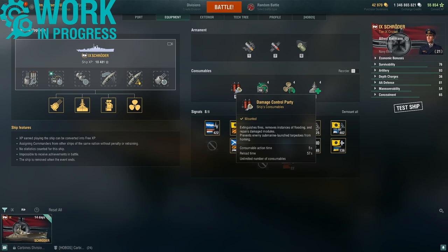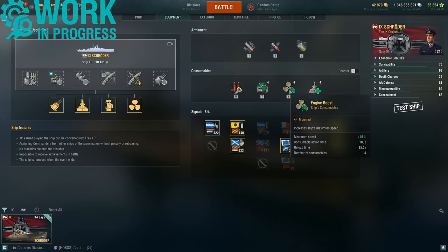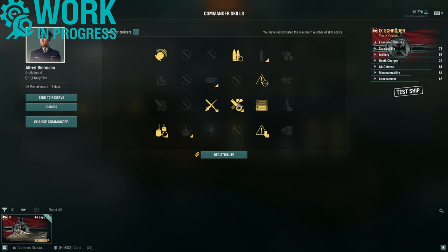The Admiral Schroeder is currently in testing, so let's look at the consumables. We have damage control party, very good hydroacoustic search with 4km torpedo detection and 6km for ships, an improved engine boost that gives a max speed boost of 15%, and repair party. The upgrades being used are boosting the secondaries by an additional 20%, and boosting the heavy AP shells.